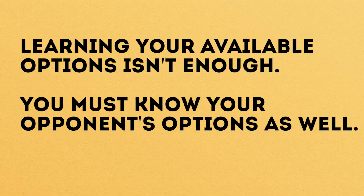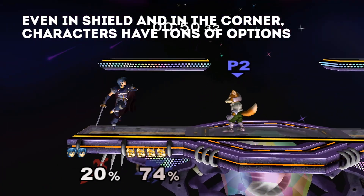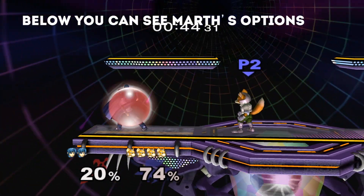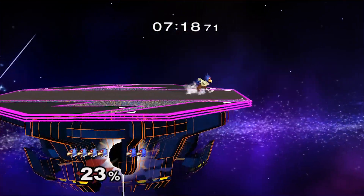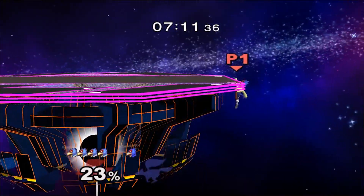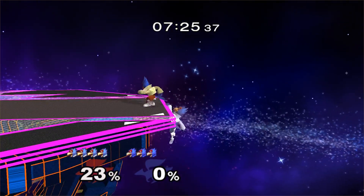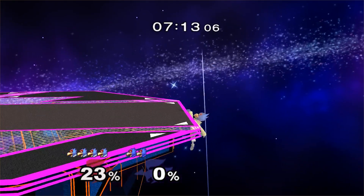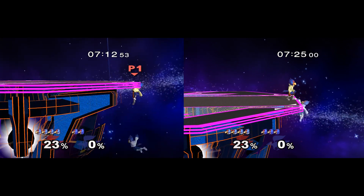Learning that you can down smash his side B isn't enough. You have to learn what your opponent can do to play around that. By knowing our opponent's options, it acts as a filter to help us choose the option that serves us best. Many players aren't aware of what their options can do in specific situations, and they simply cannot make good choices consistently because of this. For example, if Falco is so far away from the stage that his only option is to side B back and you have time to make it to the ledge, you should be grabbing the ledge 100% of the time. By recognizing what your opponent can and cannot do, you're able to narrow down what you should do as well, and these tiny optimizations start to add up really quickly.